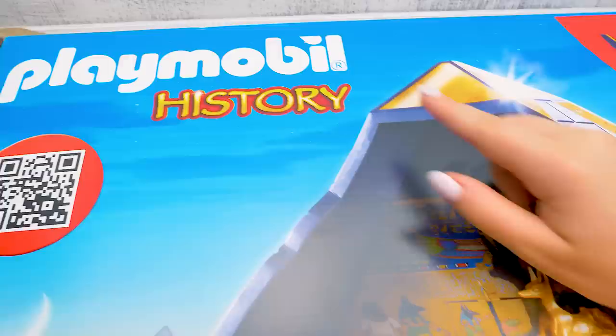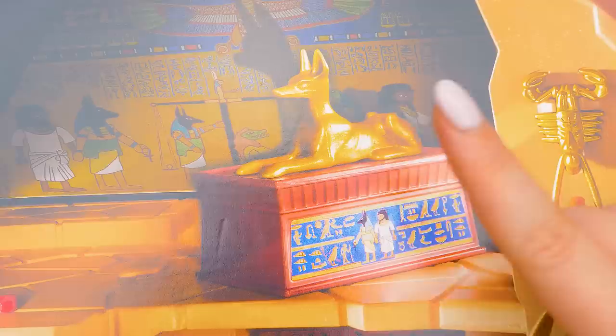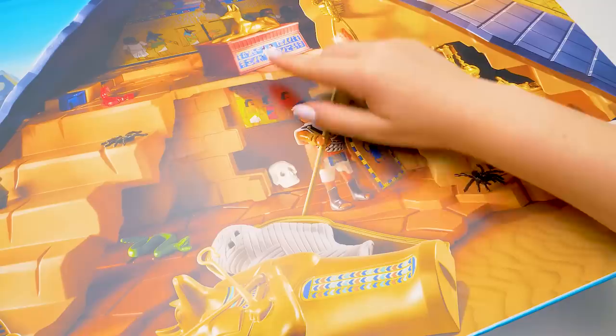Here we have lots of hieroglyphics like in real Egyptian pyramids. And this is the god Anubis. According to ancient Egyptian mythology, he took the souls of the dead to the underworld. And here we have a real secret room where the sarcophagus is hidden. And of course, a guard — it keeps it safe.